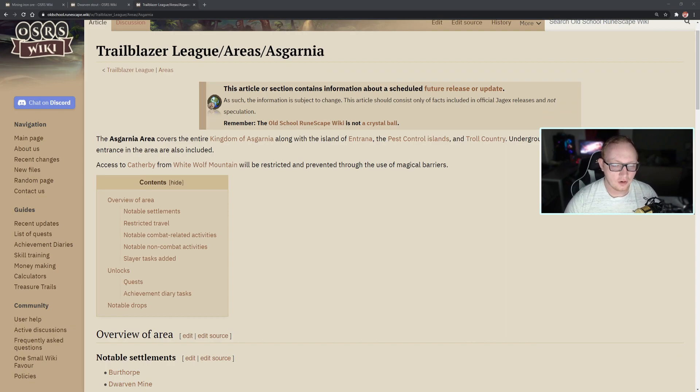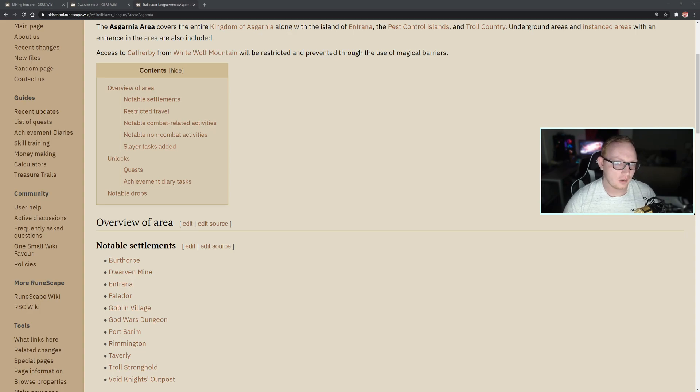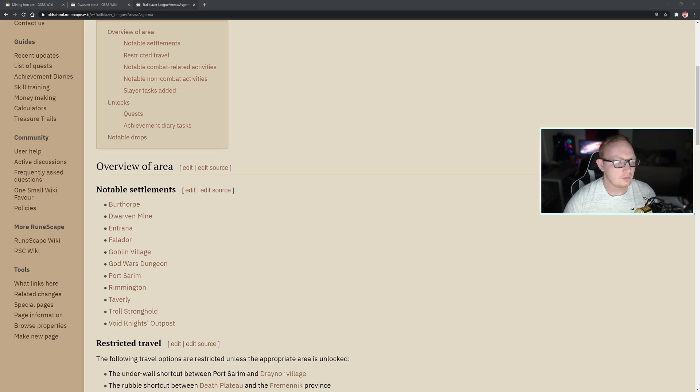Today we're looking at Asgarnia, and it's going to take up a lot of space — there's a lot of tasks. Right off the bat, we've got Burthorpe. You're going to have access to one of the low-level Slayer Masters, the Rogue's Den which includes the Rogue's Outfit, Defenders — one of the best in slot off-hands — and the Dwarven Mine, which includes Motherlode Mine and, probably less mentioned, the Mining Guild. We'll get into why that's important in just a moment.